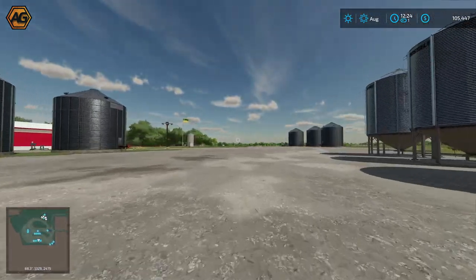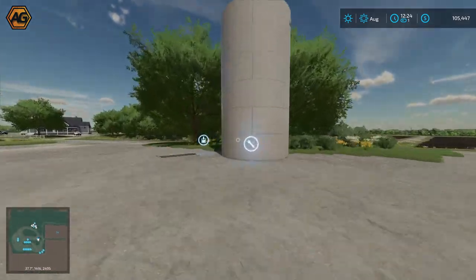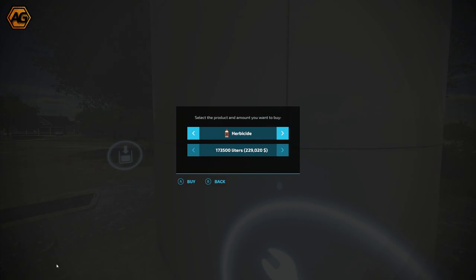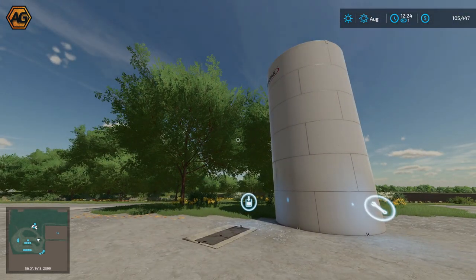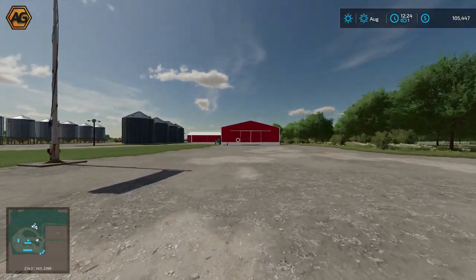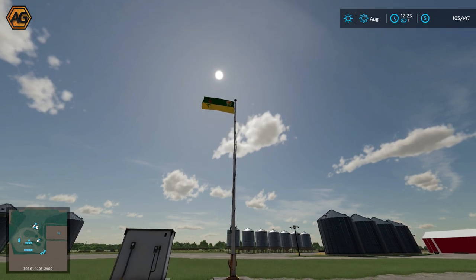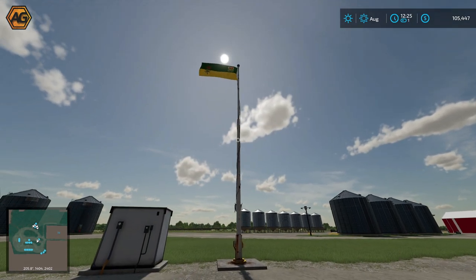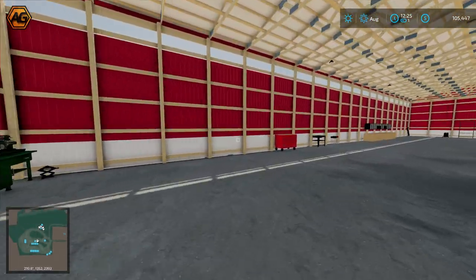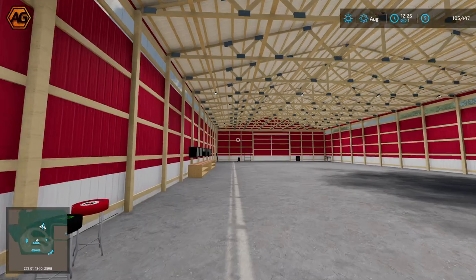More silos down at the end, and a liquid fertilizer storage tank over this side — you can buy product directly here and simulate getting it delivered. I haven't researched the flag but I'm guessing it might be Saskatchewan's flag. Nice little touch having a local flag. There's also another big drive-through shed, a bit of a workshop space over there — just decoration though, no interactive zones, but you can turn the lights on.